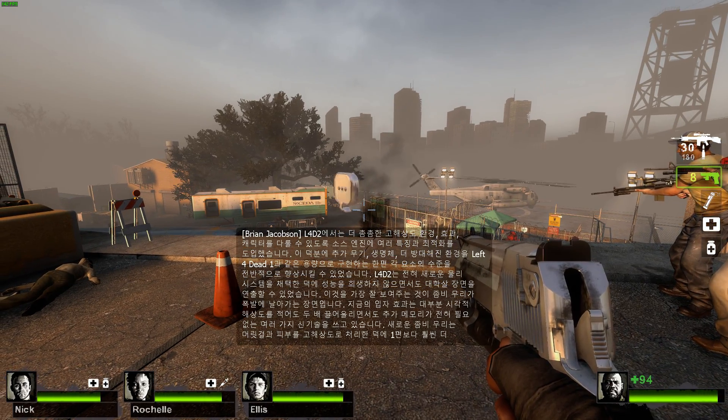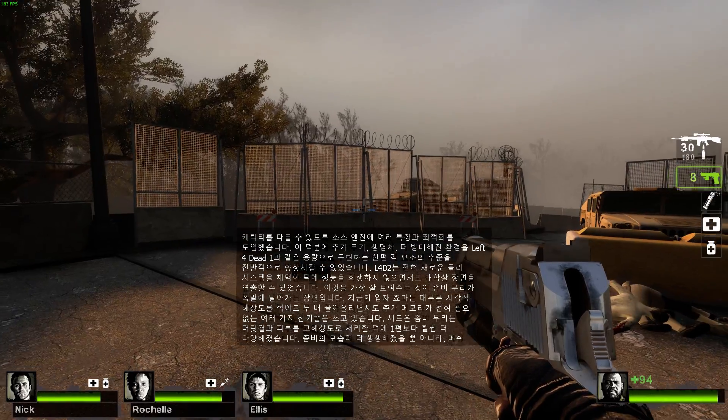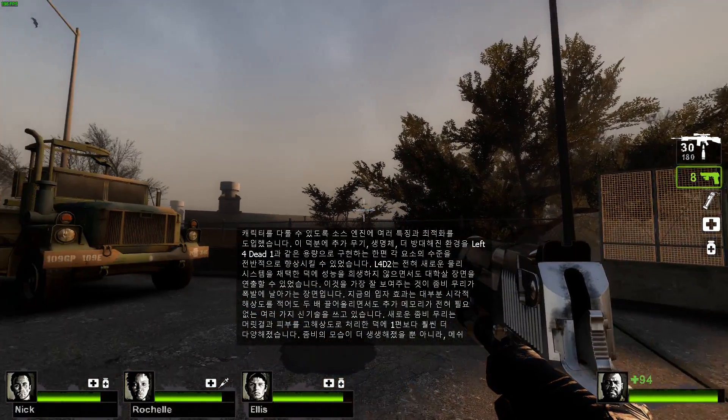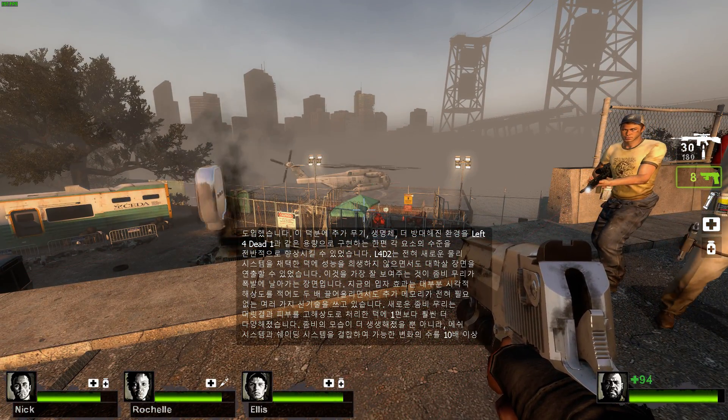For Left 4 Dead 2, the Source Engine received many new features and optimizations that enable it to handle denser, higher resolution environments, effects and characters. This gave us leeway to fit additional weapons, creatures and larger environments into the same footprint as Left 4 Dead, while increasing the quality of each element across the board.